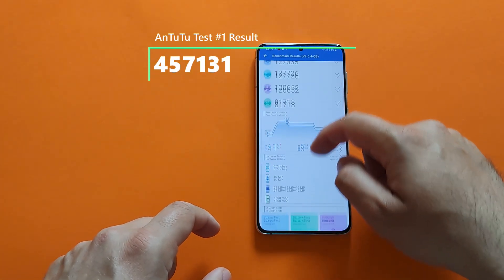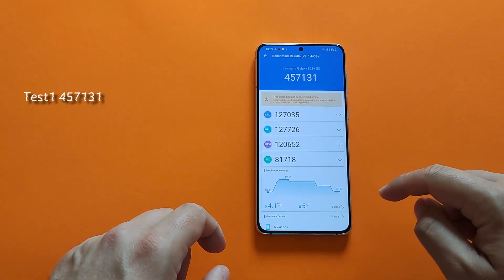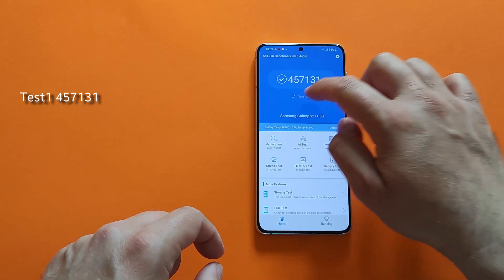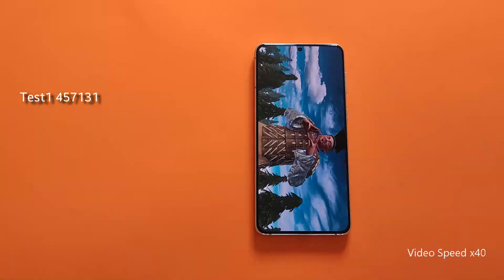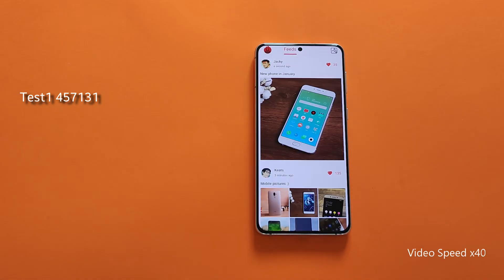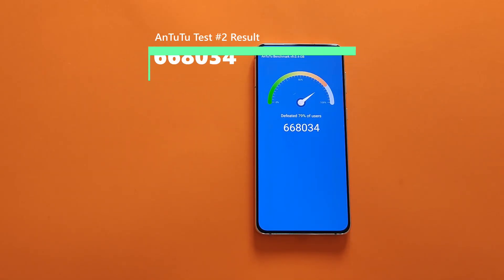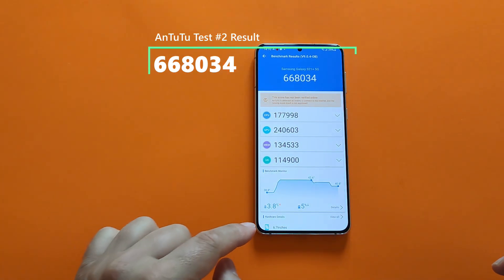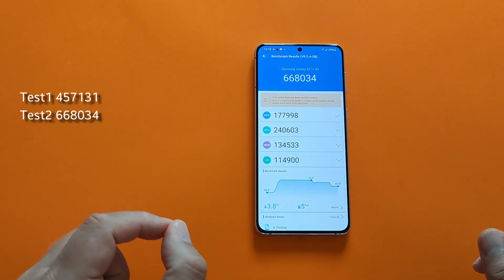Going back to run it again — you can see how the temps developed. We started off at 38, going to 40, then 42, then 46. Back again for round two. The second score is better: 668,034. Temps again: 38 at the start, 42 maximum, then going up to 48. Second score: 668,034.